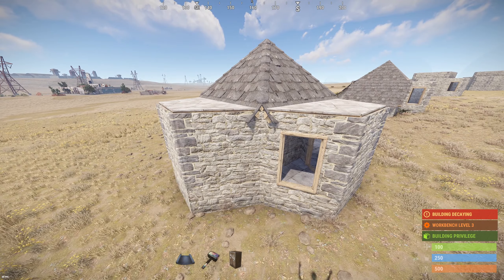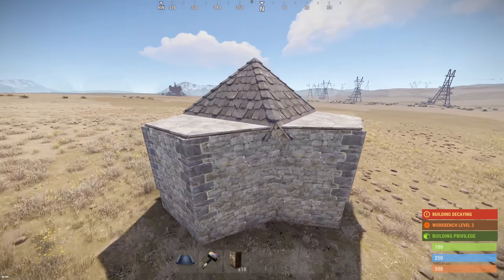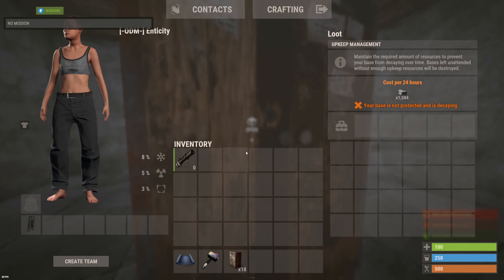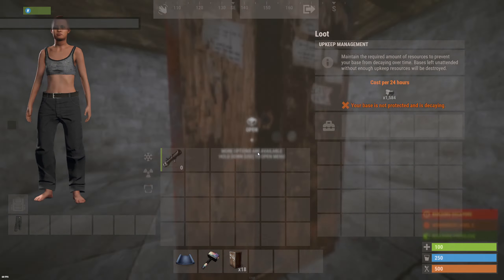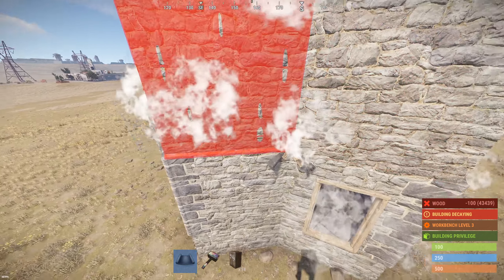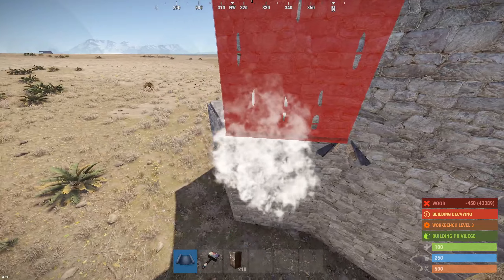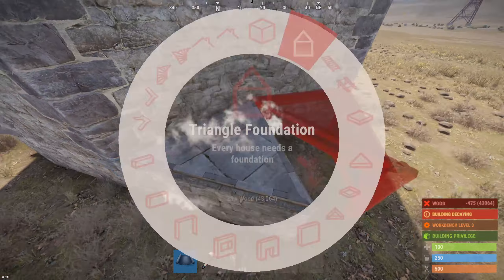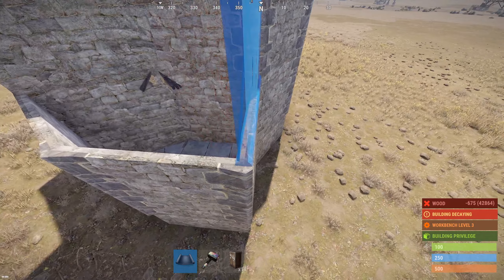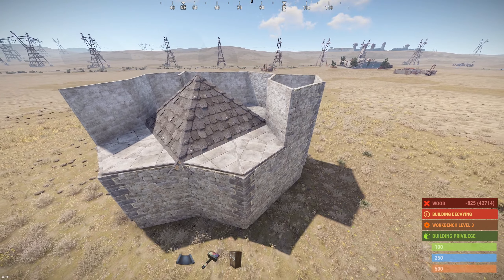Obviously, you do have the slight downside that someone can rocket through your roof tiles and then two walls at once. But if you're going to upgrade it anyway, you mostly mitigate that problem. This base also has a problem though — people can just climb up onto your roof, which is obviously a pretty bad position to be in.